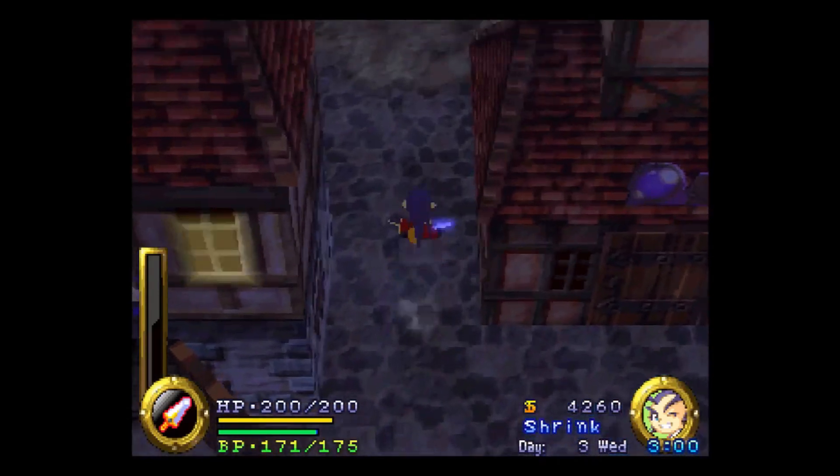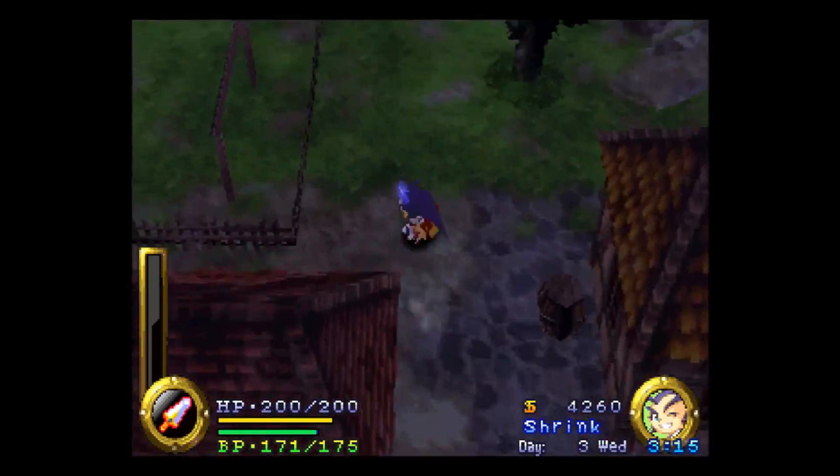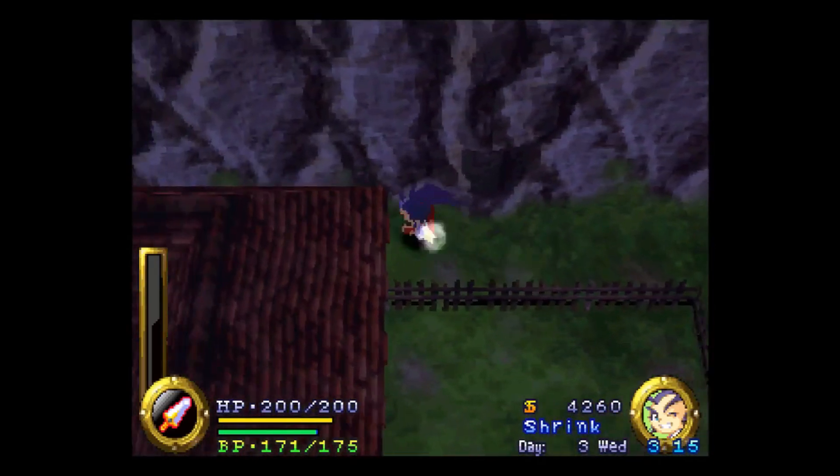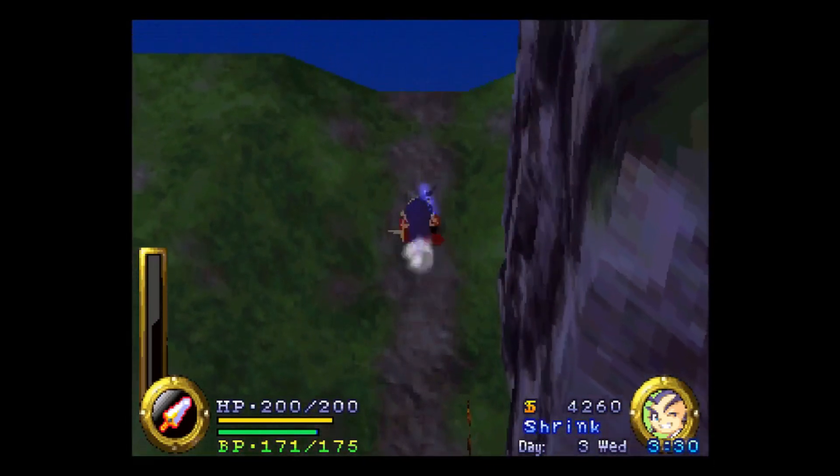The easiest way to get there, in my eyes, is to head through the steam wood route. So we're gonna head on over this way and enter from that direction. This way we won't have to use an extra hop command to cover another set of thorn bushes.